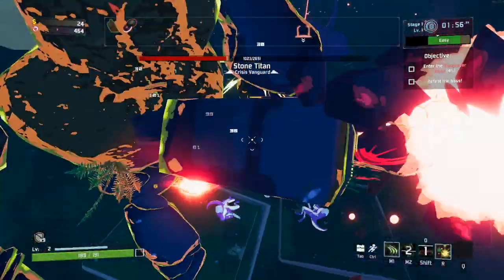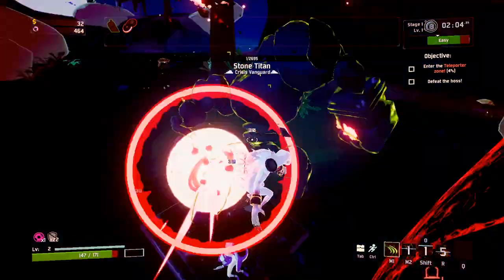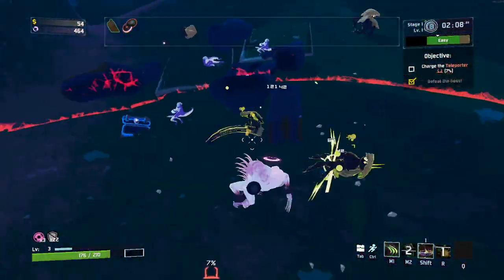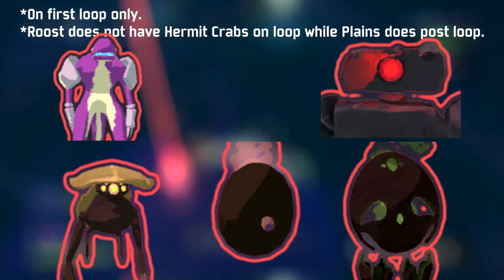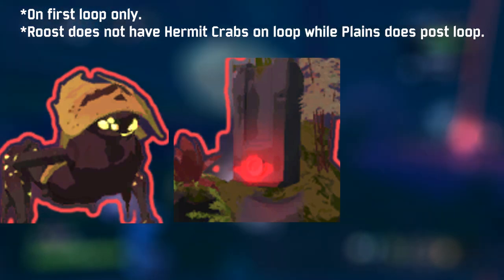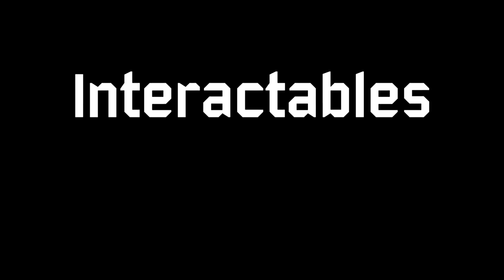Let's shift focus to the more ecological differences between these two biomes — interactables and enemies. Believe it or not, both maps share the exact same enemies: Beetles, lesser and greater wisps, Lemurians, and Golems, with Beetle Queens, Stone Titans, and Wandering Vagrants as the three boss options. When we look at interactables, however, that is where we begin to see the stages take their own forms.